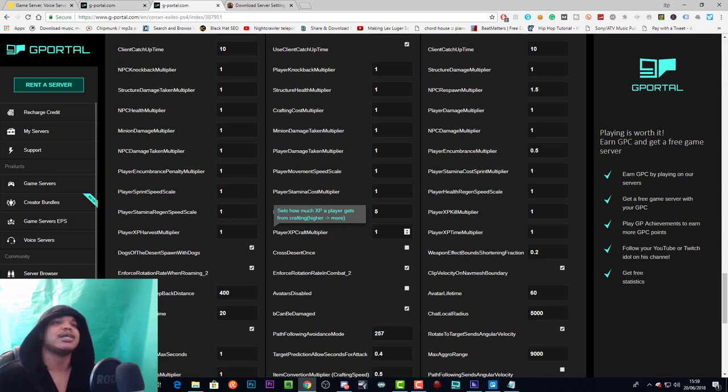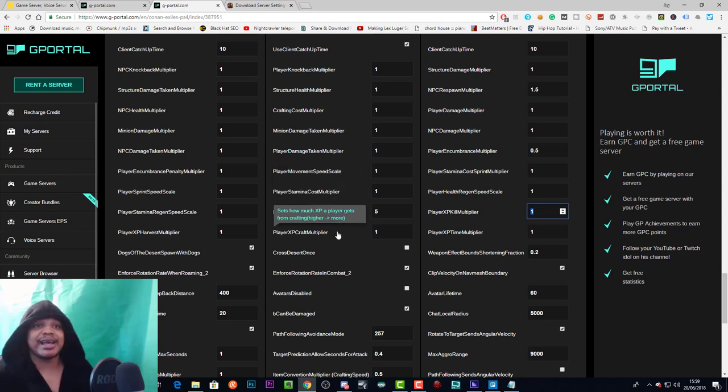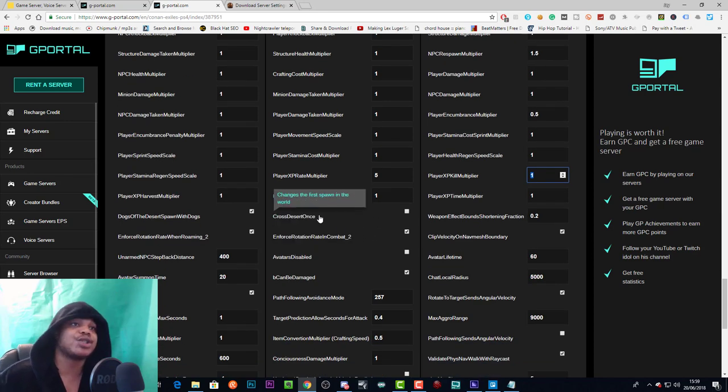XP craft multiplier sets how much XP a player gets from crafting. If you change the base XP rate — which multiplies XP across everything — I'd highly suggest you don't change any of the other individual XP rates. If you change the kill XP multiplier to two on top of the base rate of five, you'd be getting ten times XP per kill while everything else stays at five times, which is very unbalanced.